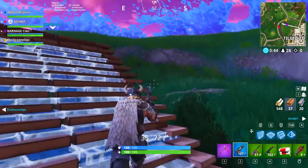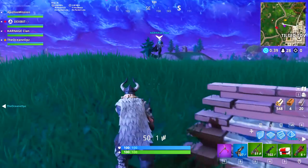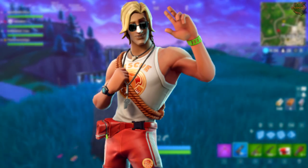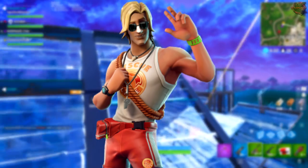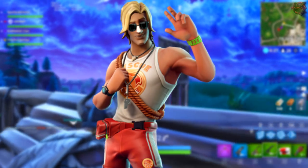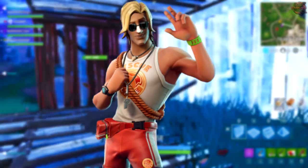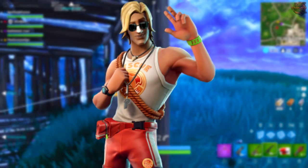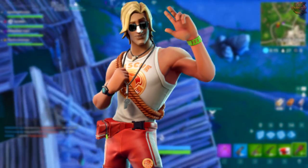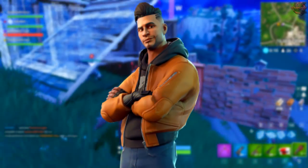Let's start with the skins and then go into the pickaxes and gliders. First up is the Suntan Specialist, which is an epic skin — obviously the complimentary skin to the female lifeguard from the Season 5 Battle Pass. He's a blonde-haired character with long blonde hair, sunglasses, suntan lotion on his nose, and he's bulky with a rope around his chest and traditional lifeguard gear.